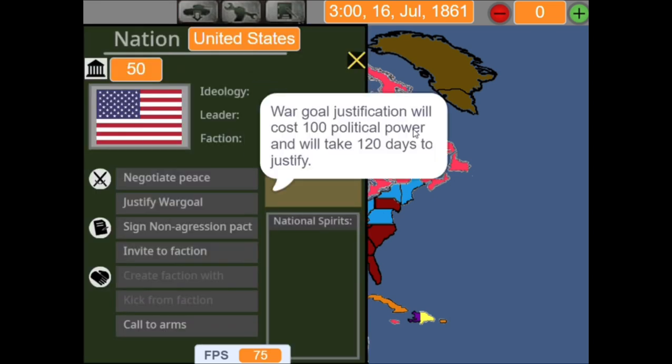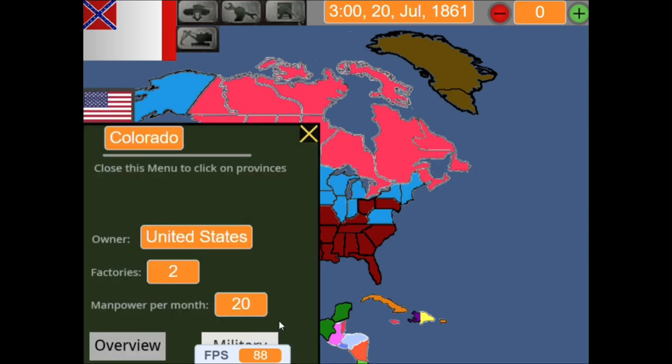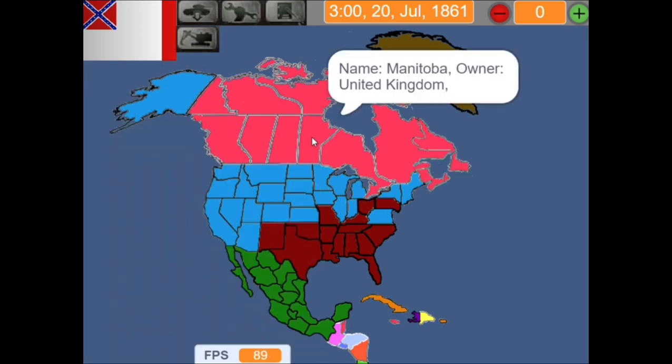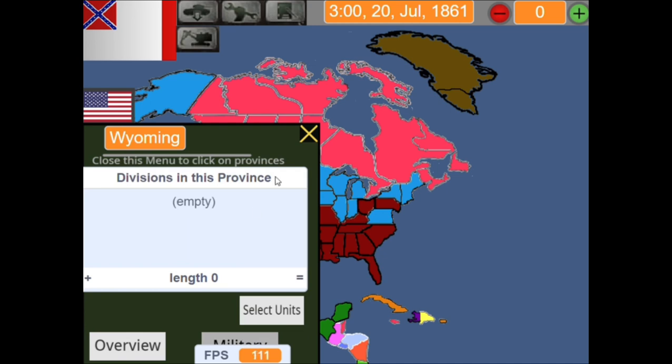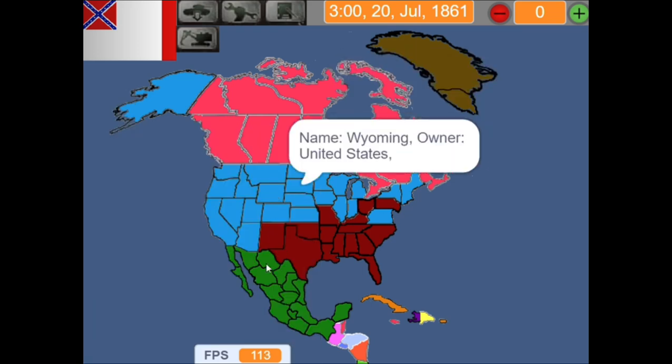With me being in the faction of the USA, it was Abraham Lincoln. There are some provinces in the USA like Colorado with no divisions inside, and I have to take them — because if I don't take them, they won't have a grip on it. Also, Wyoming, well, they don't exist.